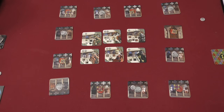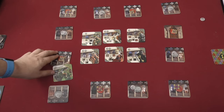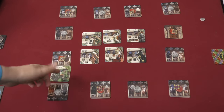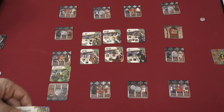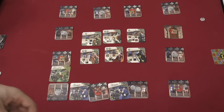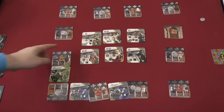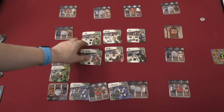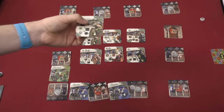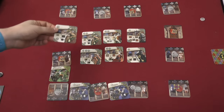Then players are going to take turns taking actions. One of the things you can do is play a card between two of the cards on the board. Each spot can only have one card placed between it. Players start the game with a little bit of money and they can pay to use one of the characters. So if I pay to use a thief, for example, I would place a thief down in one of these spots on the board.